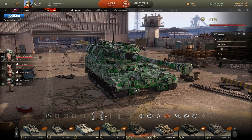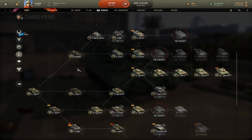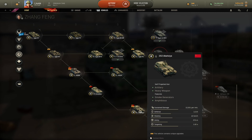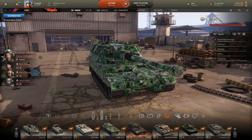Would I recommend getting the AS90? Of course, it's a free premium tank. However, keep this in mind: playing Ortiz can be frustrating, so make sure to get at least the Acacia, just to make sure that you enjoy the playstyle.